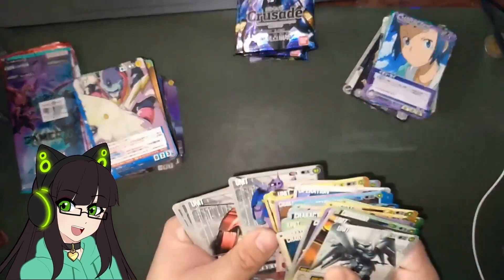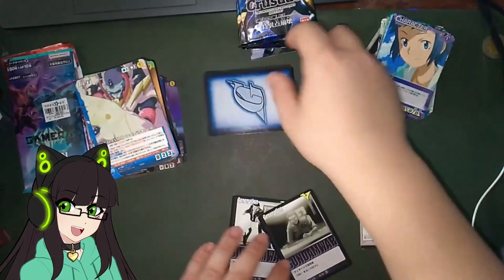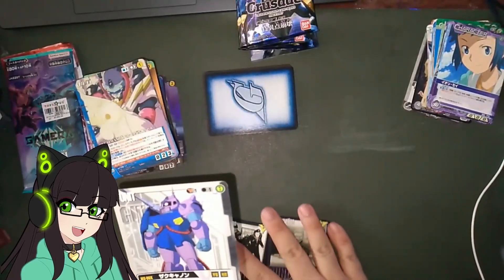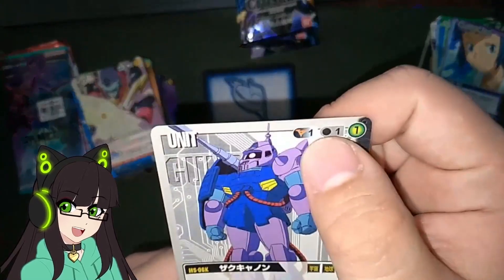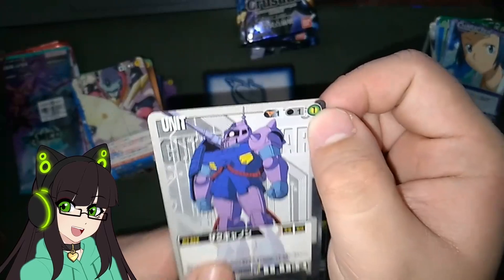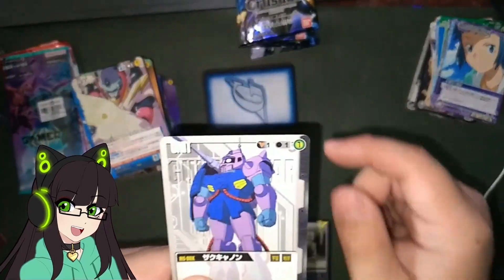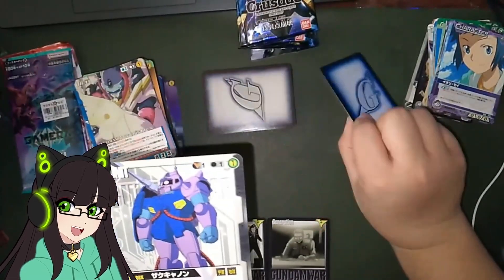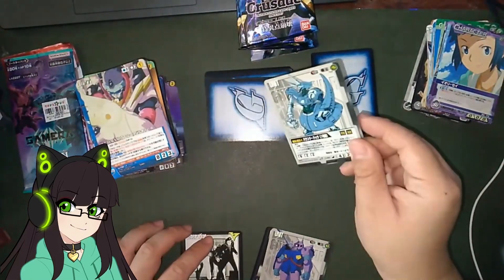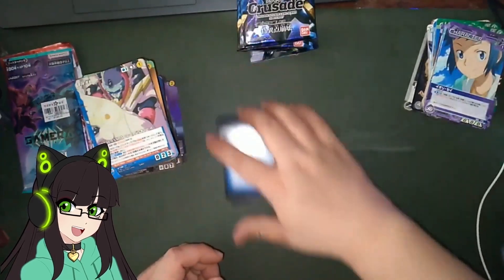Here's a Zaku Cannon as an example. The cards start off in a deck in the center of the field. The Zaku has two nation — that's my G-zone value. It needs one Titans and one of any color black. That green circle symbol in the top right corner means taking a card from the top deck, then you can play it like that. They changed it and made it easier to play in the later game version.